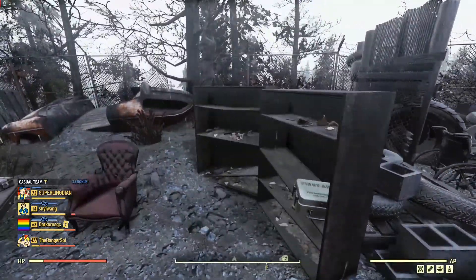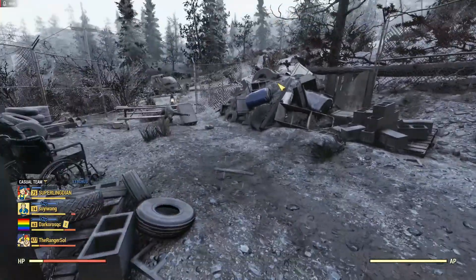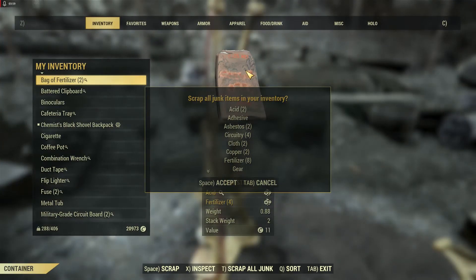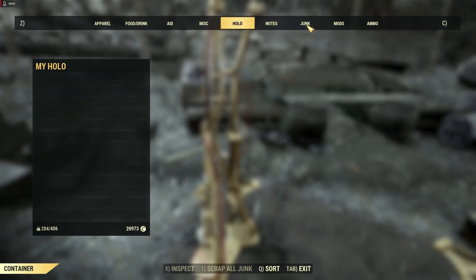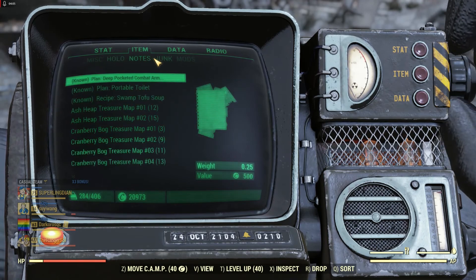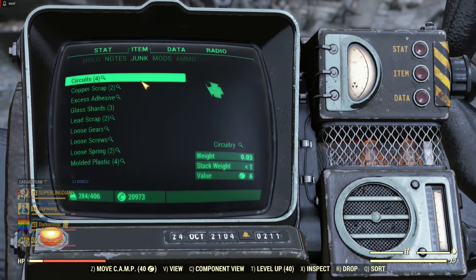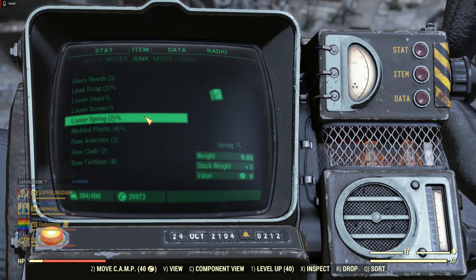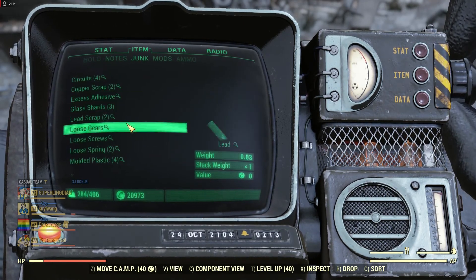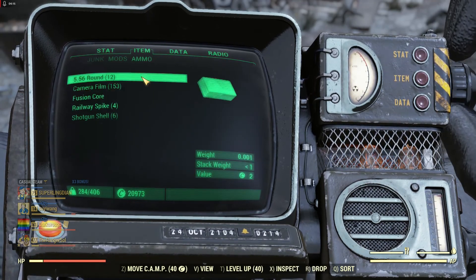Anyways, if you've enjoyed this video, please consider subscribing. Let's take a look at the junk. It's not going to be a great breakdown, so I wasn't too excited about it. We did get 4 circuits from the turrets. Some fertilizer. Again, it's not bad junk, it's just not a lot of it.